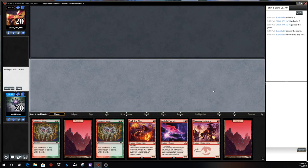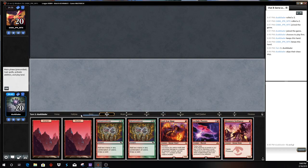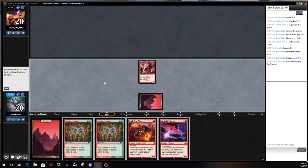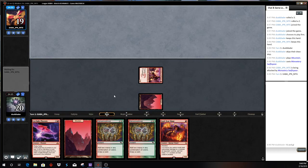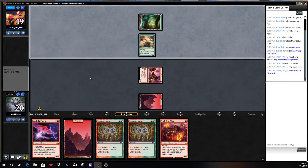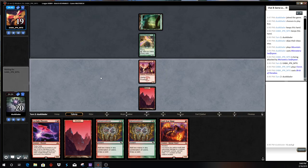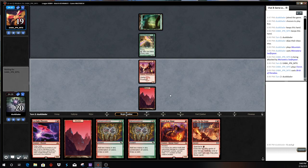Being on the play is most excellent. This hand is pretty good — would love a Faithless Looting or something, but otherwise I think we're very happy with this hand. It's just like Mountain, Swiftspear, then next turn we go Soulscar Mage. Maybe we'll hit a Bolt here. Opponent plays Birds — I'd love to see a Gut Shot off Light Up the Stage here. Gut Shot would be excellent off of that card as well.